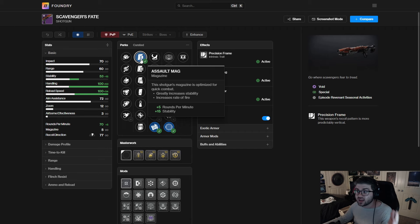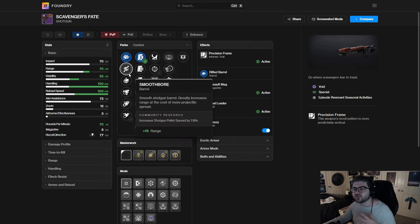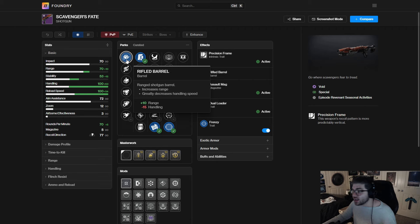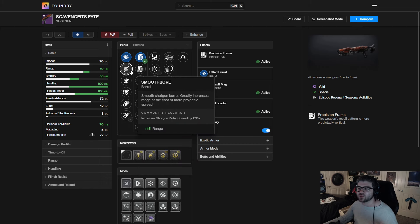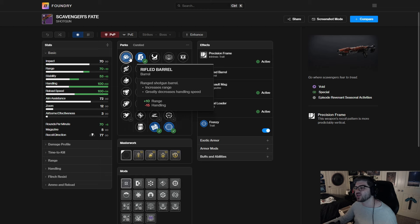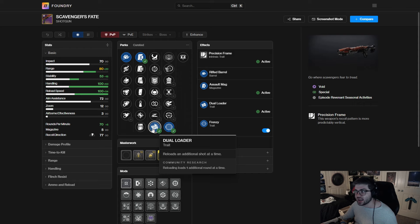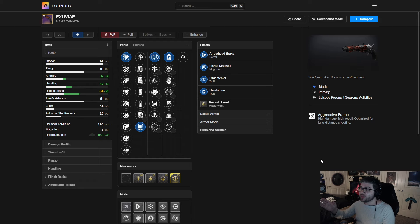For the Scavenger's Fate shotgun: Frenzy/Dual Loader, max reload speed, max handling, as much rounds per minute as possible. For the barrel, Rifled Barrel — you get minus 15 handling but Frenzy makes up for it — extends range as much as possible. Avoid Full Choke because it reduces precision damage and Smoothbore because it increases projectile spread. Rifled is a nice plus 10 range. Range masterwork on top, and you'll have a pretty solid go-to shotgun. There aren't that many good void specials, so this will be a good contender especially with Anti-Barrier Shotgun and the artifact perks boosting these Dark Ether Reaper origin trait weapons.